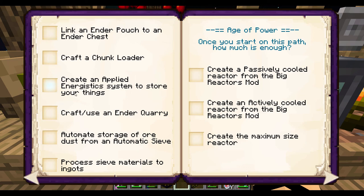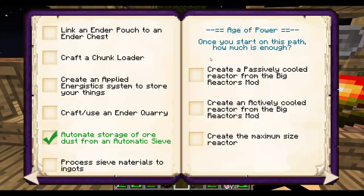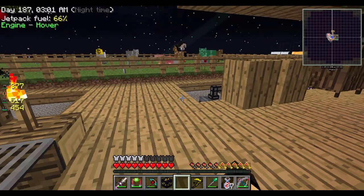Apply to energetic systems, store your things — getting close. Craft or use an ender quarry — not yet, because I'm going to want to go into another dimension for that. Storage of ore dust from an automatic sieve — hey wait, I've got that set. Process sieve materials to ingots — not yet, I could feasibly set that up but I don't have it set up. Then we've got the age of power: create a passively cooled reactor from big reactors — I do love that mod, it's a lot of fun. But I think I need to finish upgrading the rest of this setup to compacted everything before I go that far.